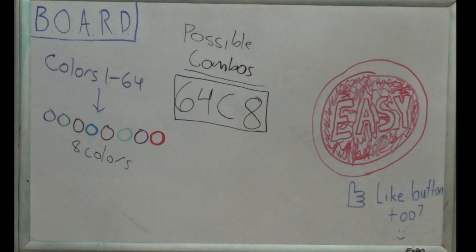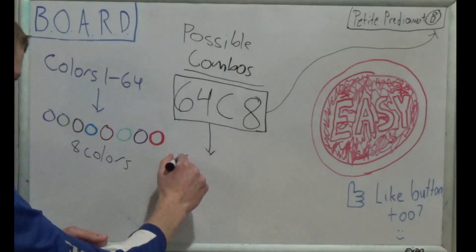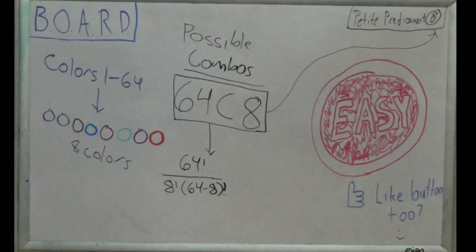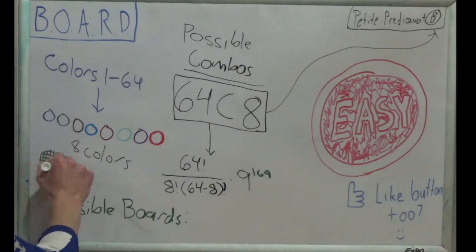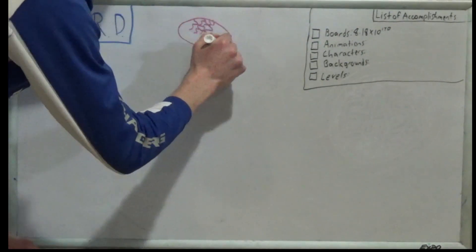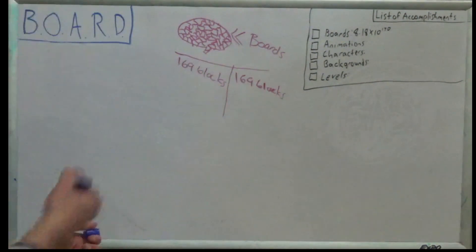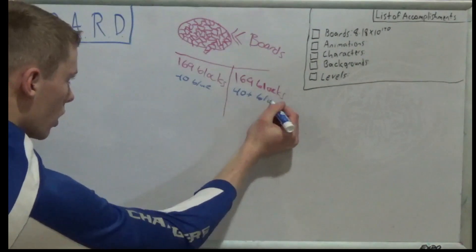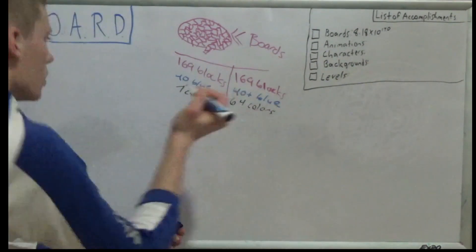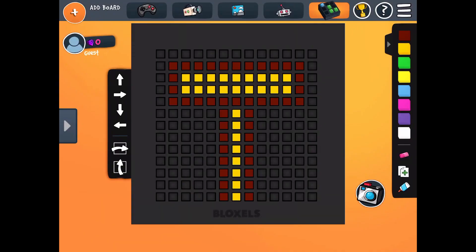Now we're choosing 8 colors from 64 options, therefore 64 choose 8. If you don't know how choose works, I covered it in my first ever petite predicament, link in the description. Abridged version: 64 choose 8 is 64 factorial over 8 factorial times 56 factorial. Multiply this by 9 to the 169th in order to get 8.1849 times 10 to the 170th possible boards. You might be wondering why this is so much more than the amount of brains — there are now 64 colors instead of 7, but the biggest thing is that order matters. If you switch the order of the colors, as long as they are different colors, it makes a different pattern, which adds an extensive amount of possibilities.